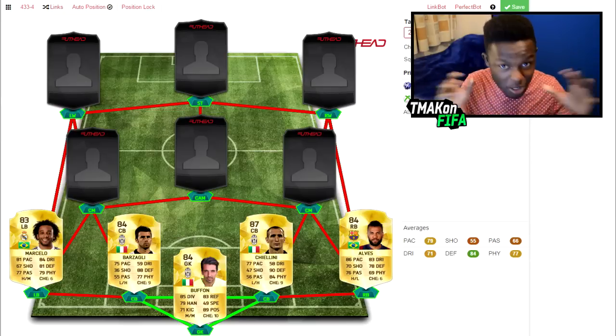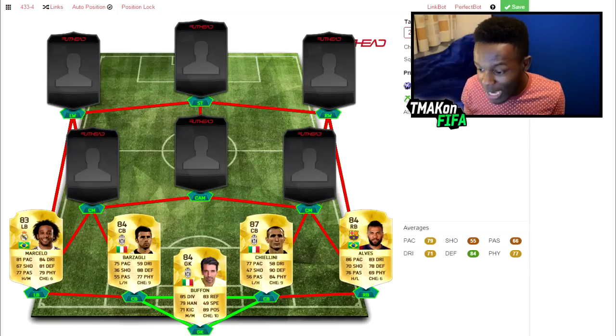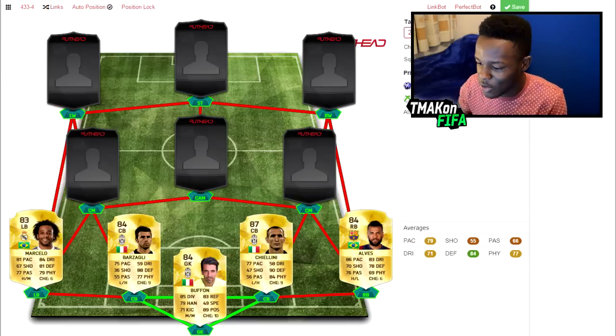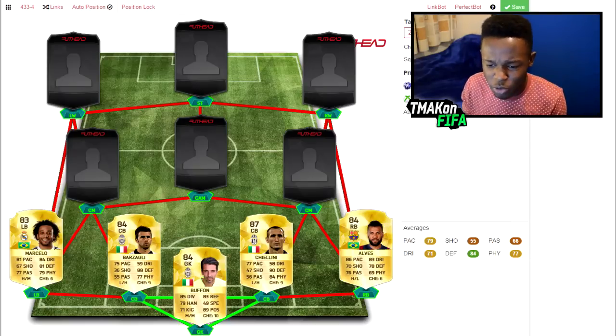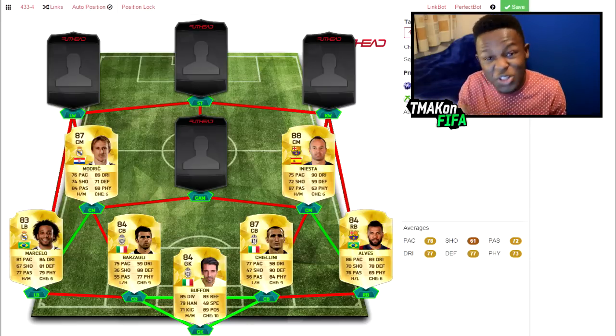In my two fullback positions we have Alves and Marcelo. These two are freaking OP. Alves has 86 pace — not the fastest, but he's also got 83 dribbling and 78 defending. Marcelo has 81 pace, 84 dribbling, 81 defending, as well as 79 physical and 77 passing.